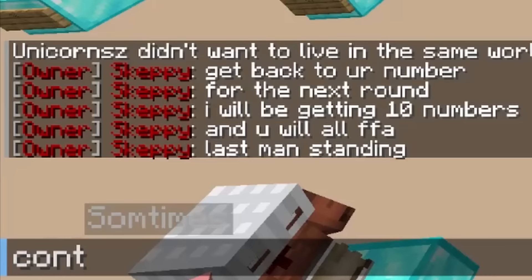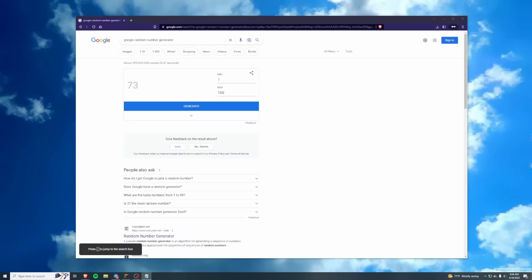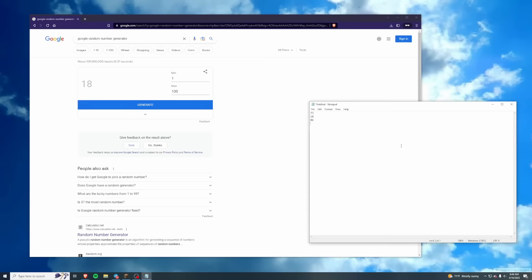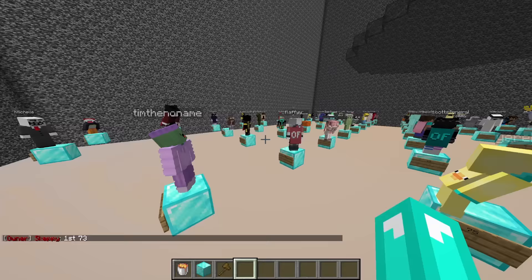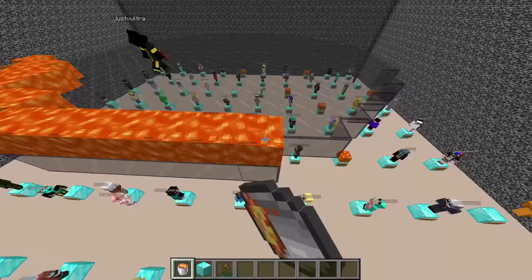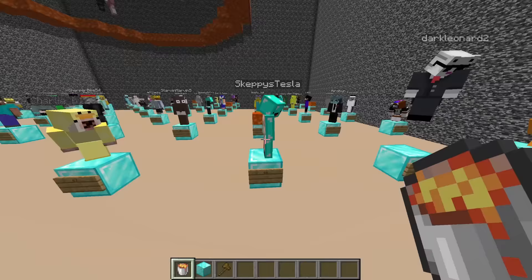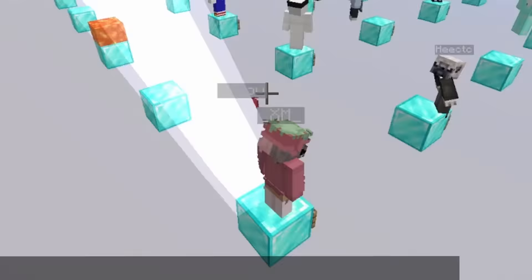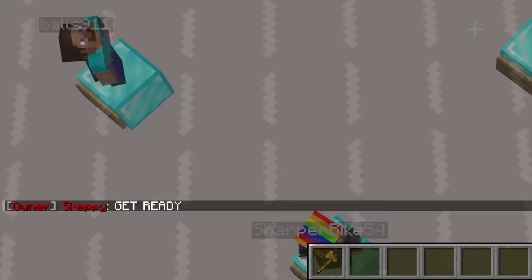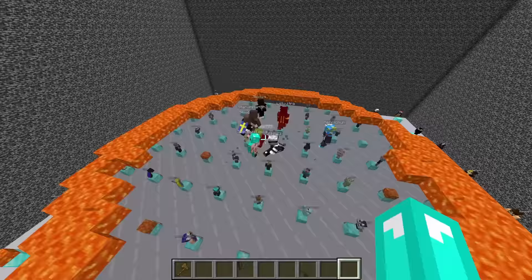For the next round I will be getting 10 numbers and you will all FFA — last man standing continues. I have Notepad open: 73, 18, 86, 18 again — no — 90, 78, 31, 68, 97, 88, and lastly 12. I'm gonna take all these numbers. Good luck. Hey, I saw you and now you die because you're trying to outsmart me. Goodbye.